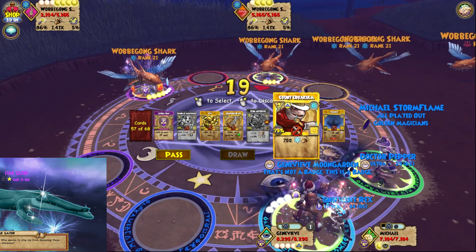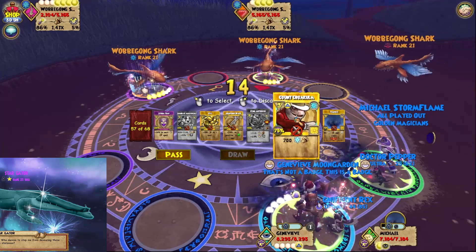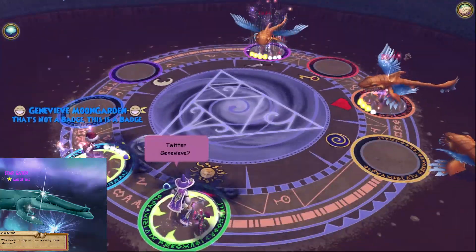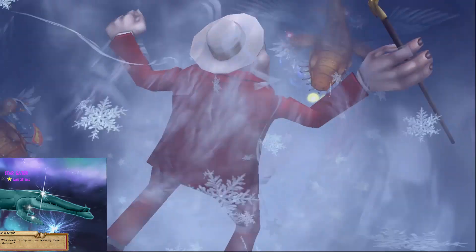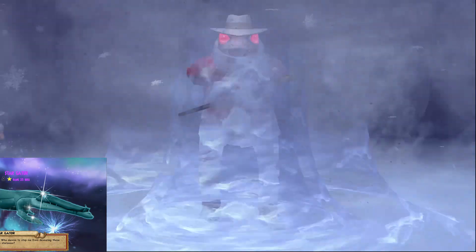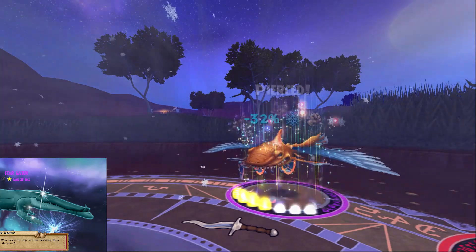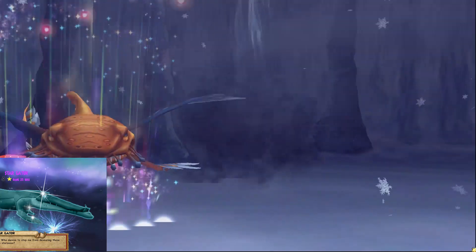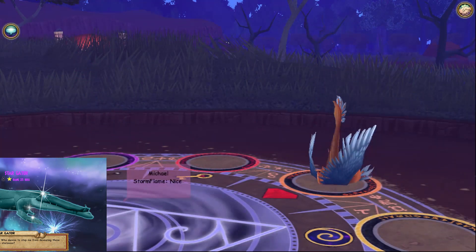We've already boosted it up so it's going to do 700 damage to both enemies. I know they're ice but it's still all good. Come on! Oh my goodness, that's the crazy stuff! This one looks so cool, and the fact that it snows the whole time during the spell is nice too. Nice, woohoo!